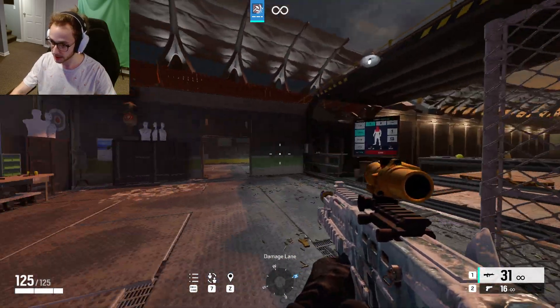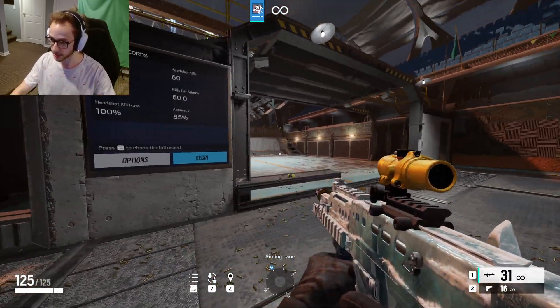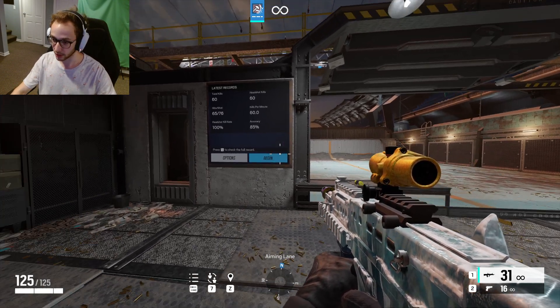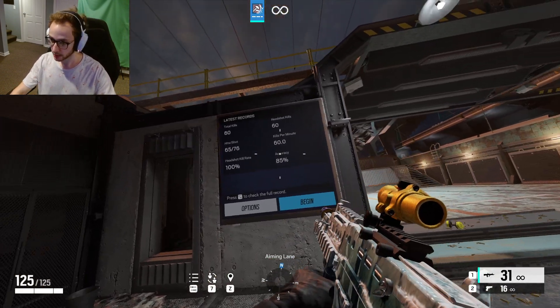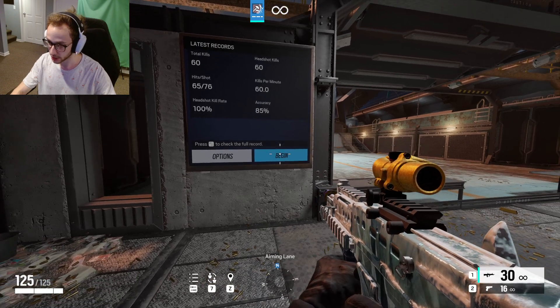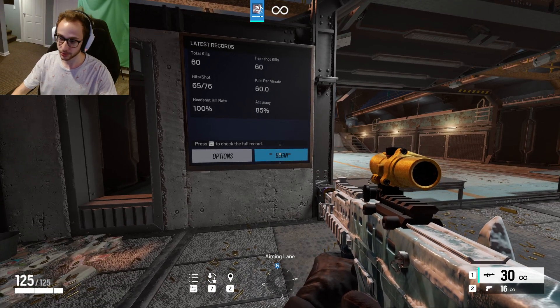Basically there are three sections in the training range. I find the first two not as useful as the third section, which can really train the muscle memory within your arm and your overall aim. There are options settings here, but I'm not going to talk about that too much. I'm just going to go ahead and click begin and show you guys what I do.